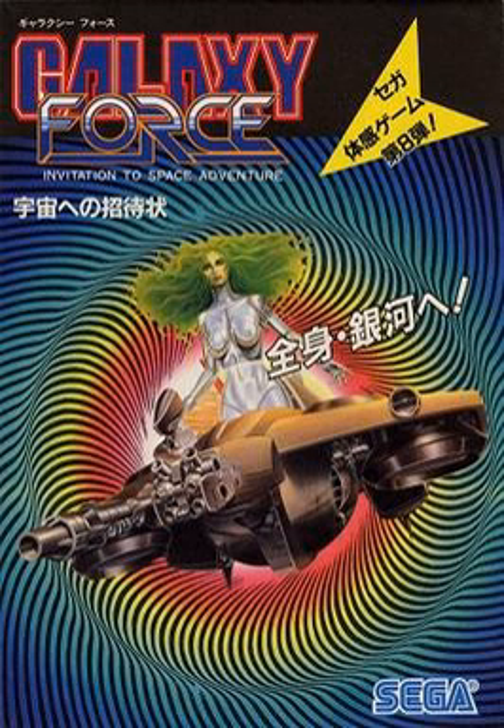The player takes control of the Tri-Z spaceship, navigating through several missions on different planets, shooting lasers and missiles at enemies and obstacles. The ship's protective shield decreases with each collision. The ship has a limited quantity of energy; when this energy is fully depleted, the game is over. The game has only a single type of power-up, which increases the number of missiles a player may shoot in a single volley.